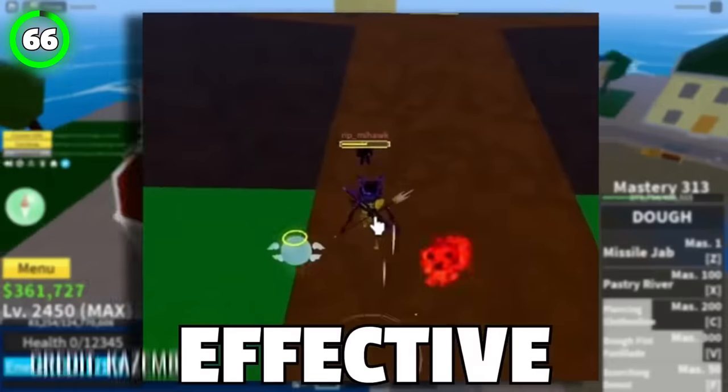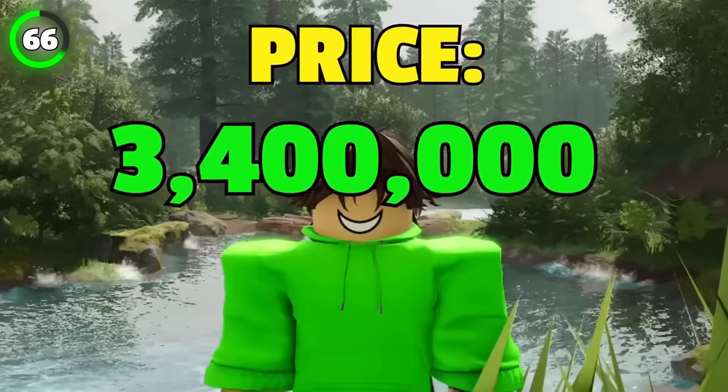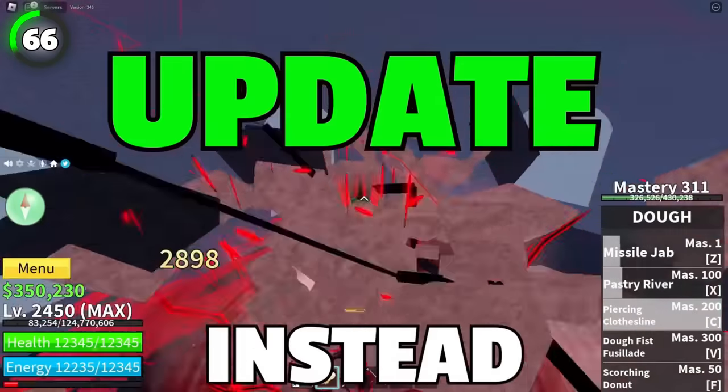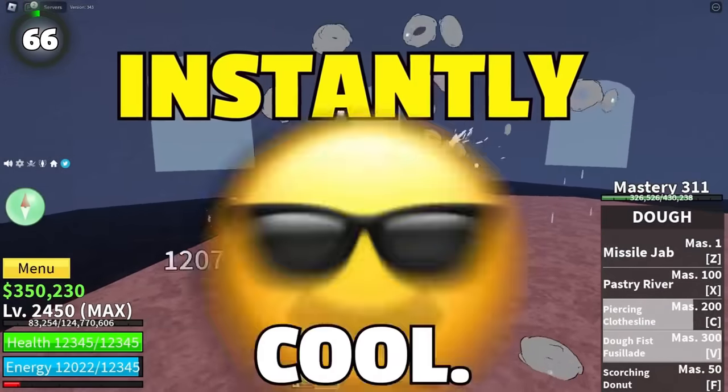Spirit fruit is known for being an effective fruit for PvP and is the third most expensive fruit in the entire game. Spirits are collected over time and used when you summon a buddy. In the update before V4, instead of obtaining them from NPCs or players, you simply get them instantly. Pretty cool.